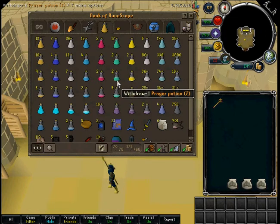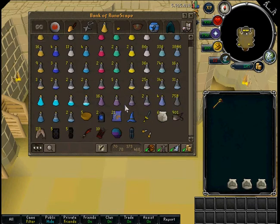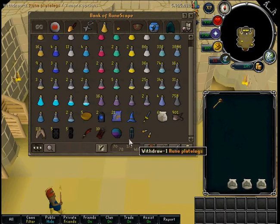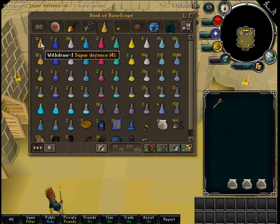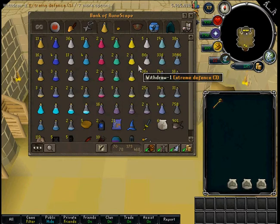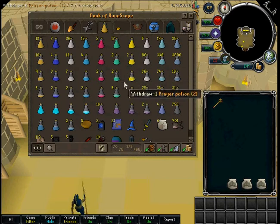This is my potion tab. So you can see the potion tab — I'm running low on extreme strengths, and I'm running really low on extreme defense, need to make that again.